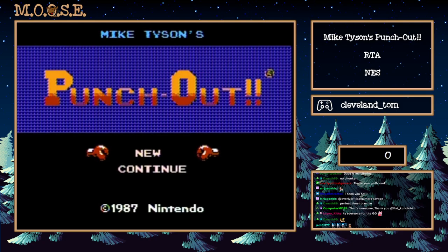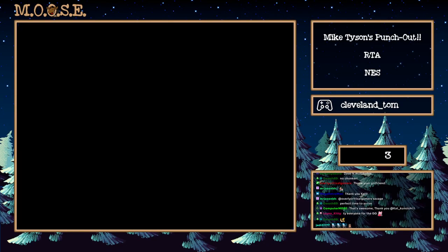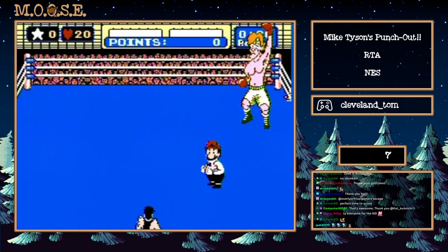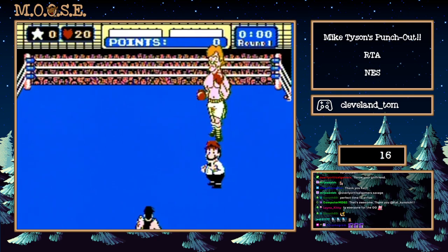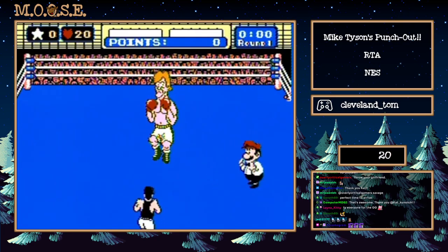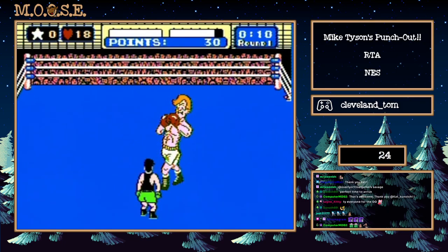Button on three, two, one, go. First fight is Glass Joe, this is a fully buffered fight. Buffering, for those of you who don't know, is there are spaces when you're doing movements and you can't make any actions happen. When you buffer a move you hold the buttons down and it happens at its first available opportunity.